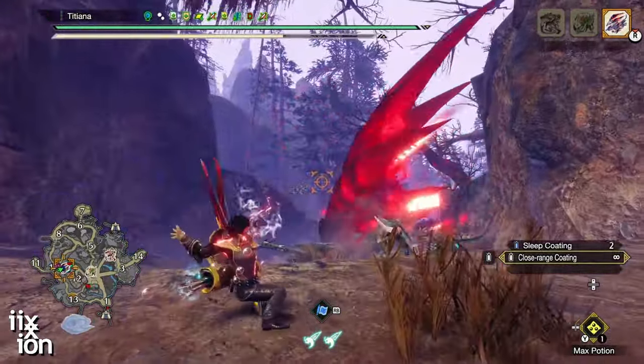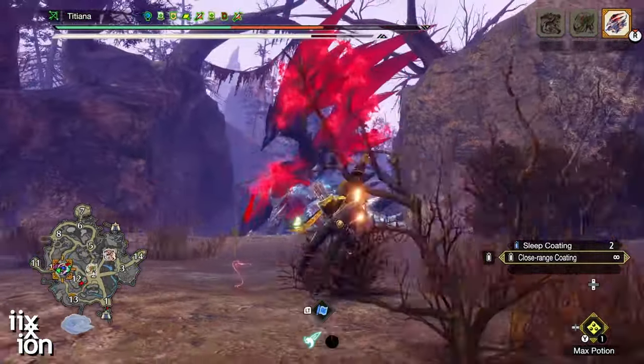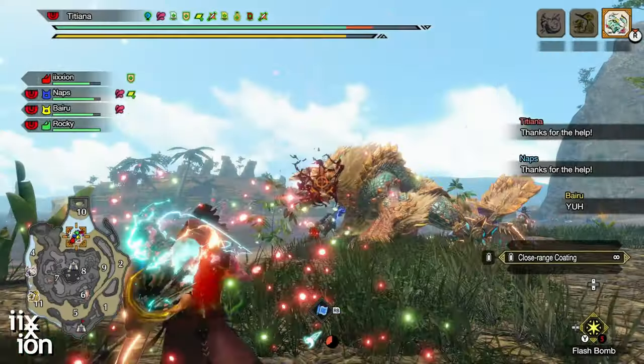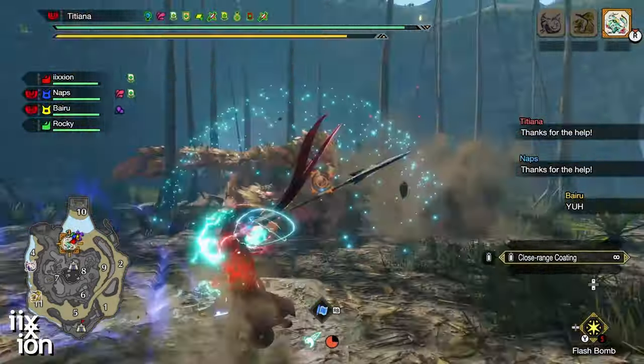Super crit is something like 12 to 15% damage boost — I'm not exactly sure, but it's ridiculously good. Next we have Critical Eye. There are a lot of ways to raise your affinity in this game, and often all you need is one to three points of Critical Eye in order to max out your affinity at 100%.